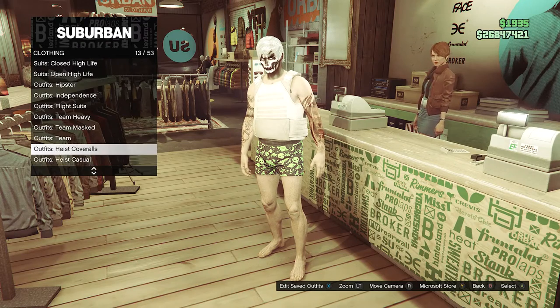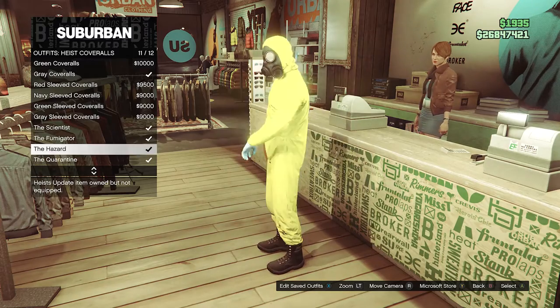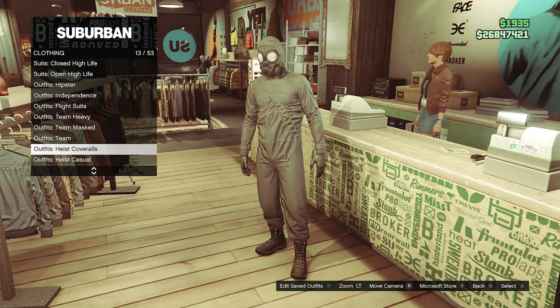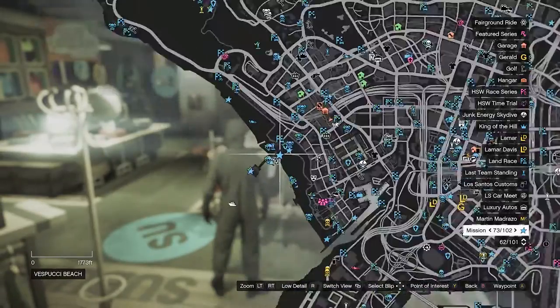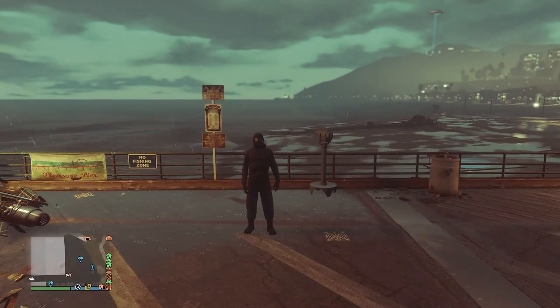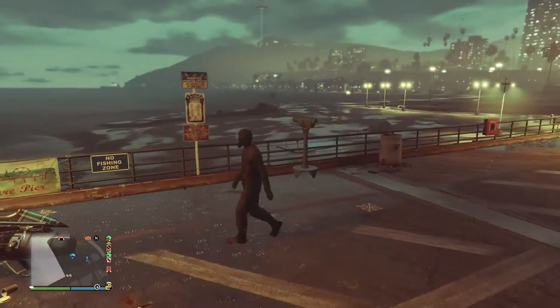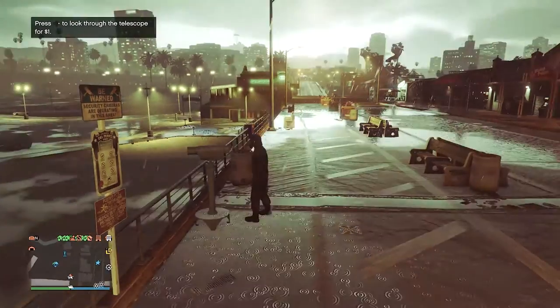After you have saved the outfit, back out of edit saved outfits, scroll down through the clothing until you find heist coveralls on slot 13, and scroll down from slot 9 through slot 12 and just equip one of these outfits with a toxic mask. Once you have done this, back out of the front counter and we're going to head over here to the pier to do the telescope glitch. When you do find a telescope on the pier, all you want to do is run past the telescope like this — right on the d-pad — and you'll see that your character runs in place then looks towards the telescope. That's how you know you're glitched.